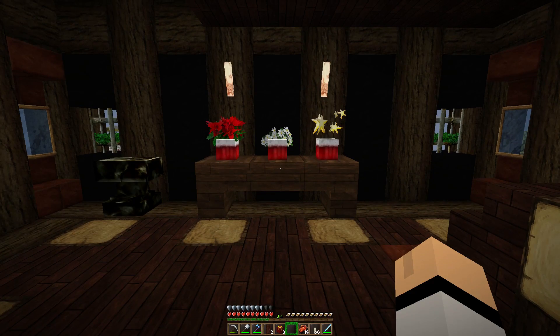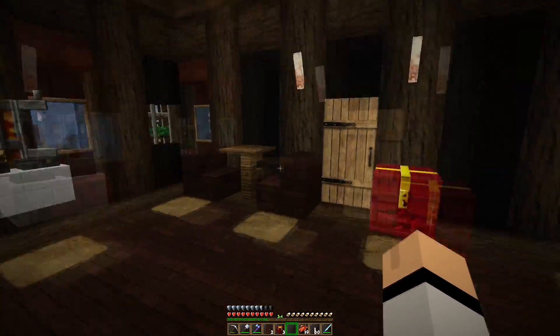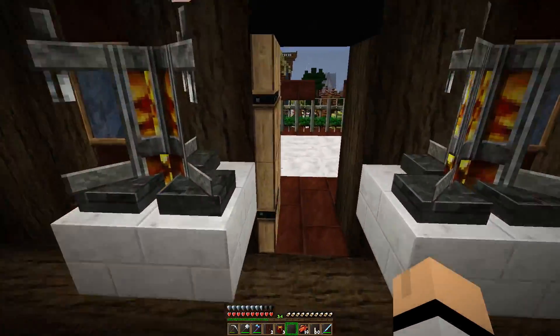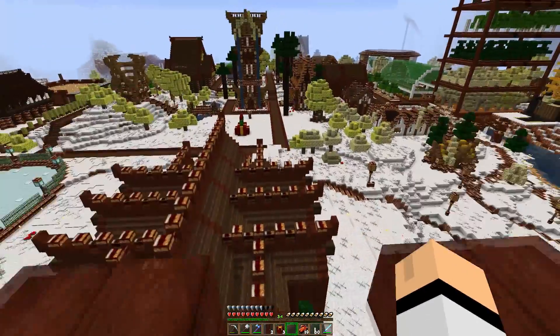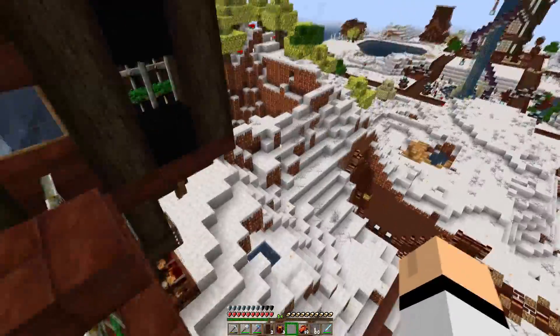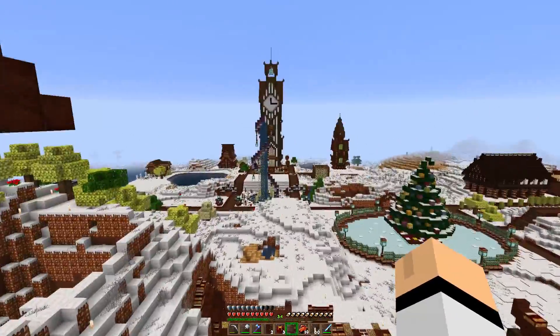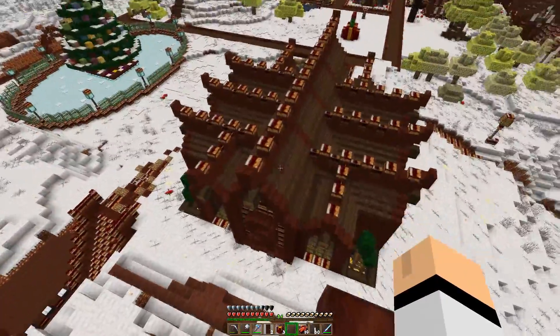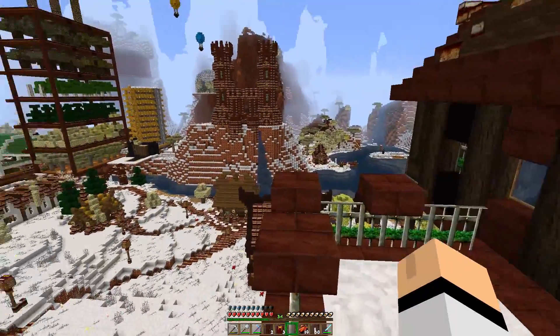Hello everybody and welcome back to Overcraft - another special Christmas edition. This is the Christmas Overhaul texture pack. I planted my grass finally so there's no hole there. All the grass is covered in snow, snow is covered with snow, and everything actually looks like a gingerbread man house, which is awesome.